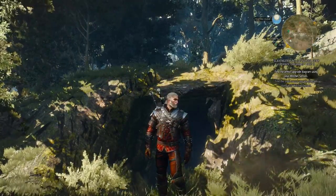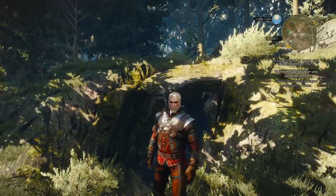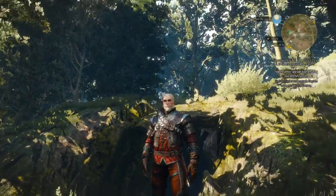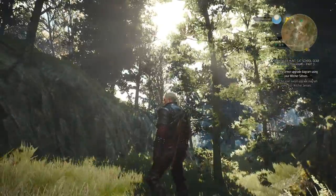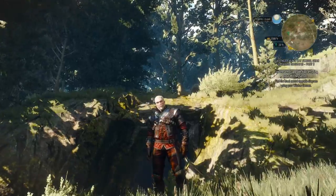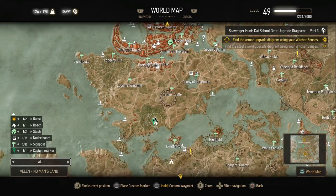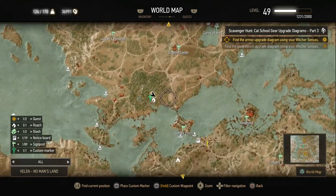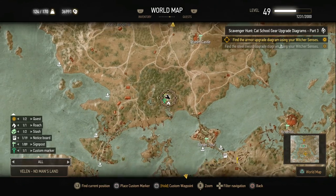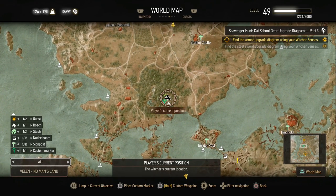We're going to start off with the silver sword diagram, because I accidentally found that already and picked it up — couldn't put it back in the box, of course. So we're here at the entrance of a cave; it's filled with knackers normally, but they're all dead already. I'll show you the map: south of Novigrad, southwest of Draheim Castle. In between Draheim Castle and the border post, there should be a cave in that forest — that's where we're heading in.